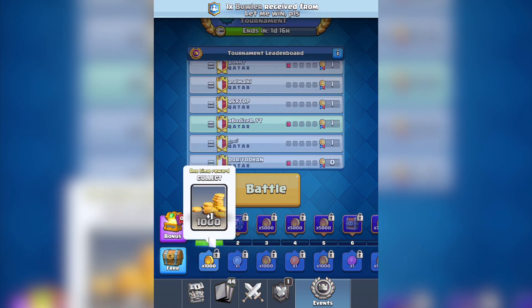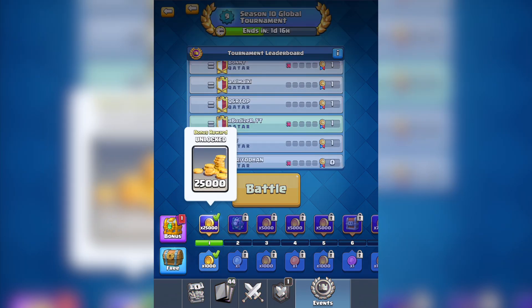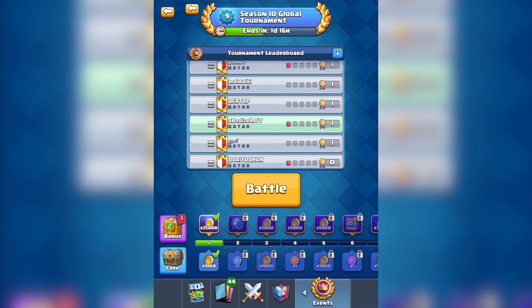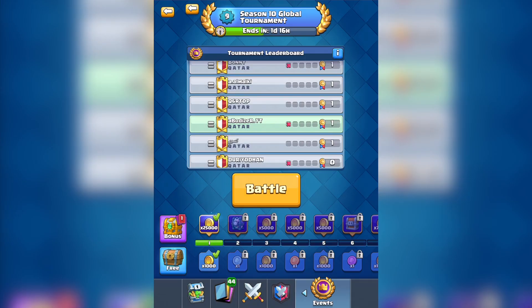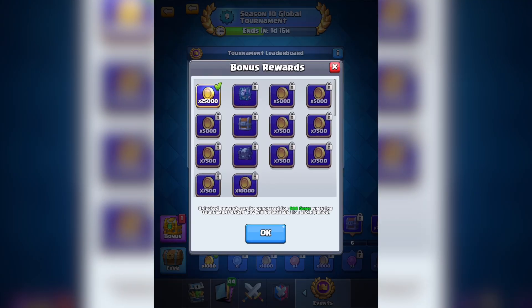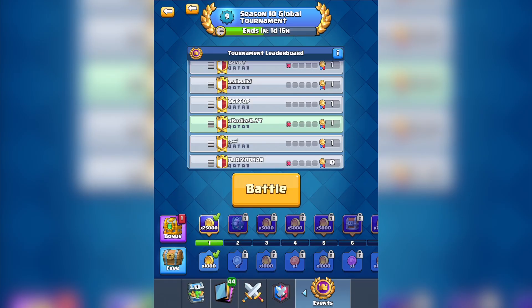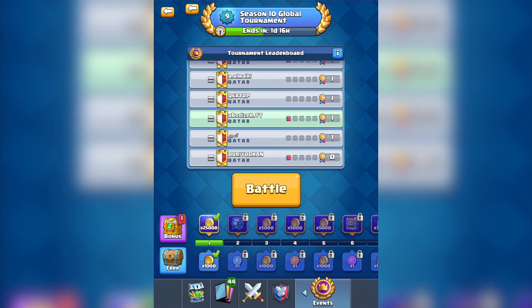Let's see what we got — a thousand gold, that's the free reward. What is this unlocked bonus? Bonus rewards can be purchased for 500 gems, okay. Let's do it one more time and see if I can win again, because then I'll get the tokens that I can trade.